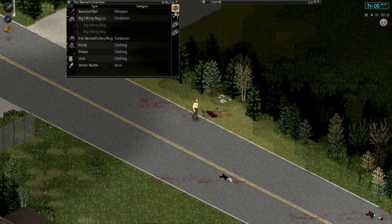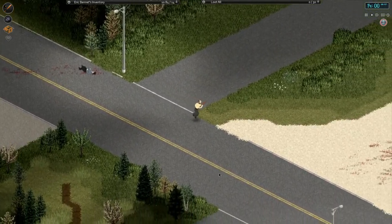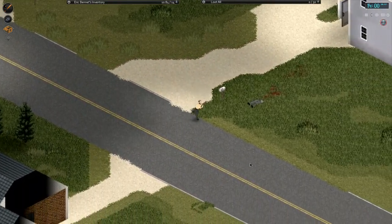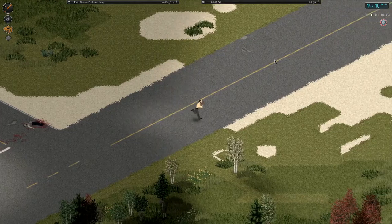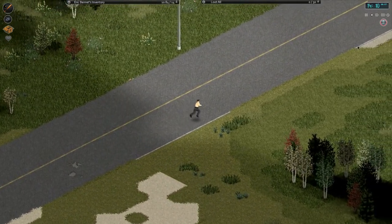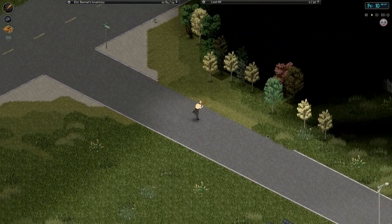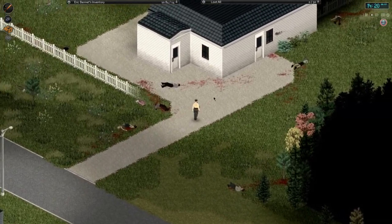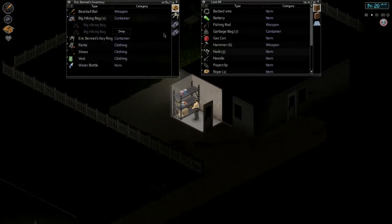Drowsy — could do with a lie down. With that in mind we're going to start heading back. I think we can go back to the main road. I'm going to sprint all the way back — that should keep the adrenaline pumping. There's a zombie — that's fine. Let's go up this road here. Hopefully this won't tire me out to where I pass out. This is the house, I think. Yes, beautiful. Let's go in here.